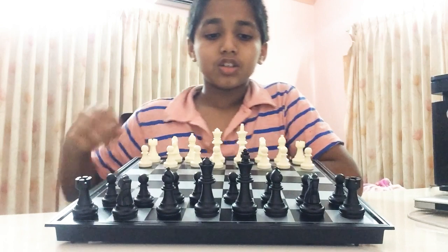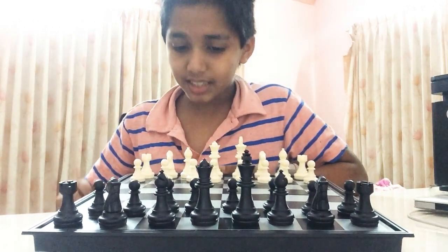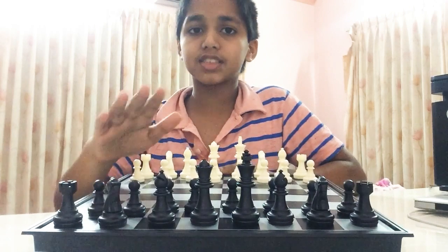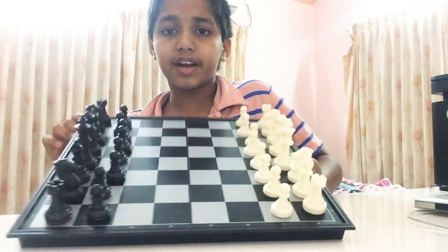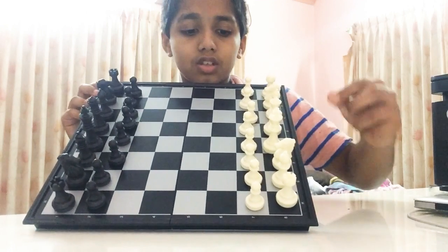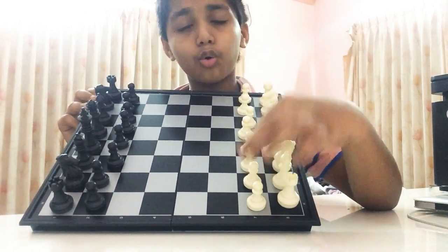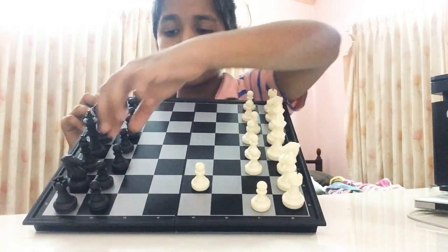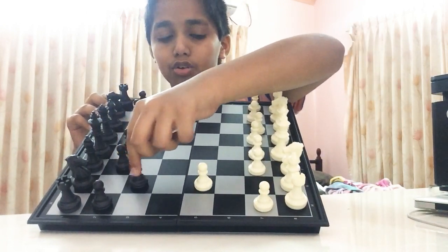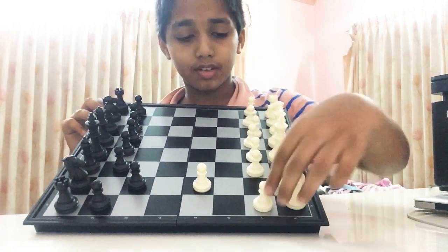In chess, white will start first. The soldiers — the pawns — in white: only white can go twice on the first move. But black can only go once.